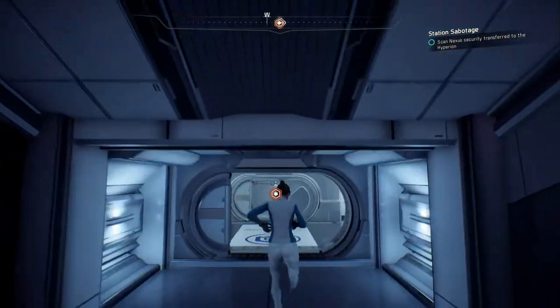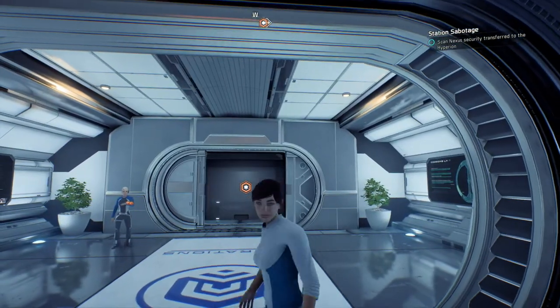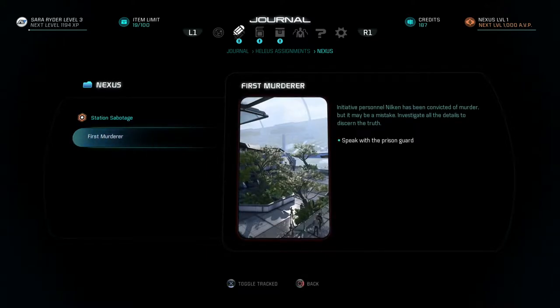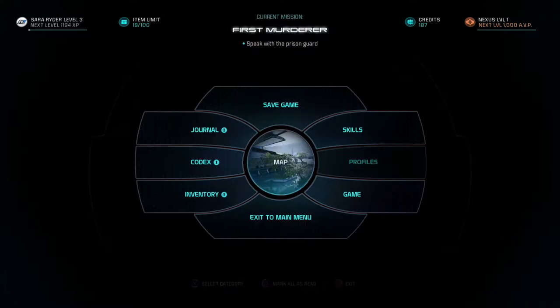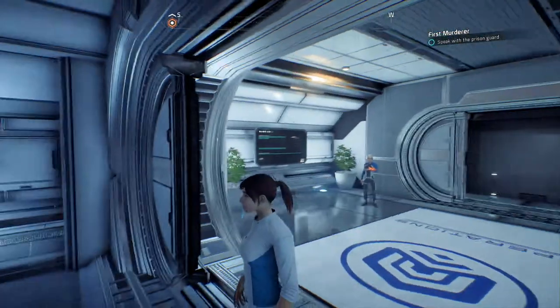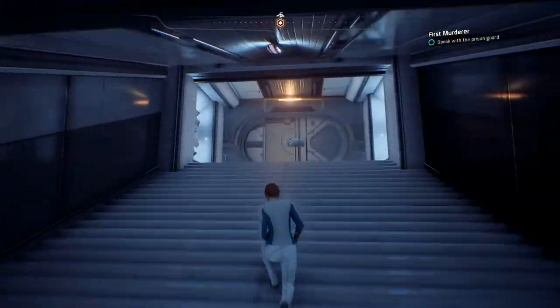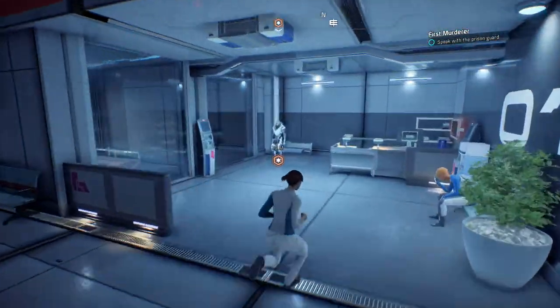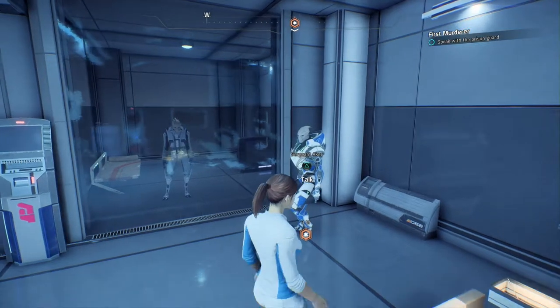I am wondering where the prison is because I have another quest available. First murder — let me toggle tracked. That is still up here, so maybe I should check that first before we head towards another area, because the prison is right over here. And that's the prisoner then.